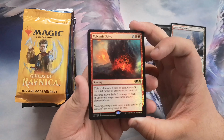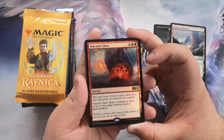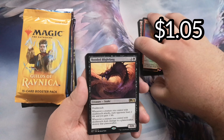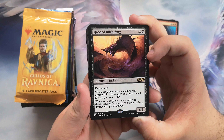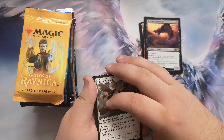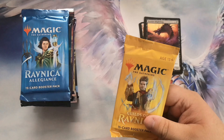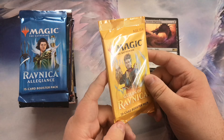Foil rare — volcanic salvo. This is guaranteed to be worth nothing; that is a terrible card. Then hooded blight fang — I don't know if this is worth anything, but it's a snake boy and I'm a big fan of snakes, so it's not bad. The rest of these are all chaff, so I'm going right to the next pack. This'll be a quick video just running through the packs.